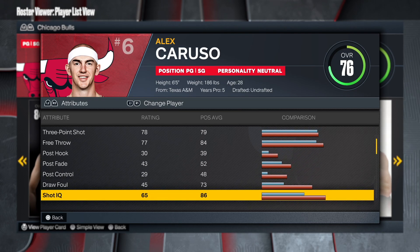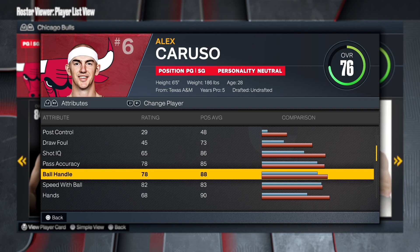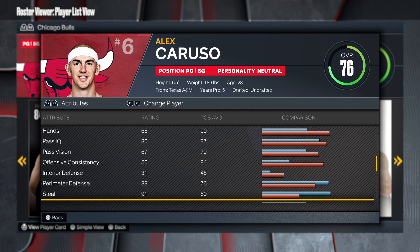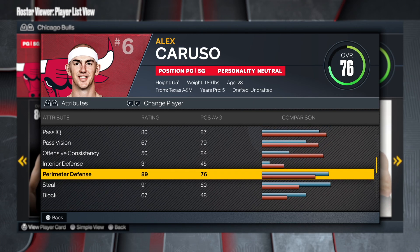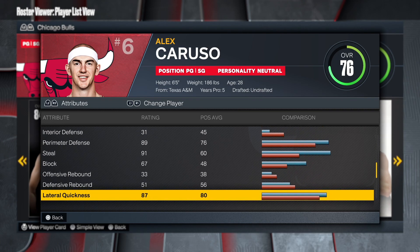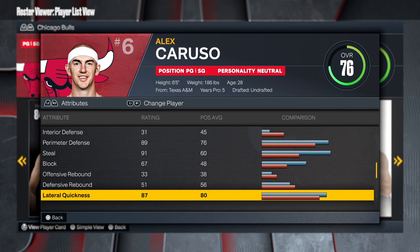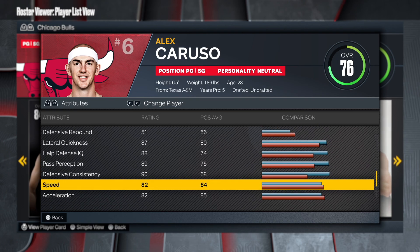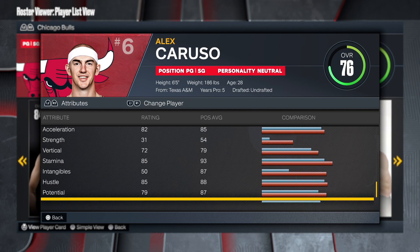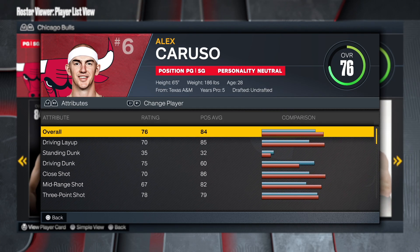Mid-range shot at 67 — you'll still be able to clean with this, trust me. Free throw is there, no post game to worry about. Playmaking is definitely there, this is really nice. Defense is really good — 89 perimeter with a 91 steal, that is really good for Alex Caruso. Speed and acceleration is there, strength not so much, but the steal is definitely there as well.